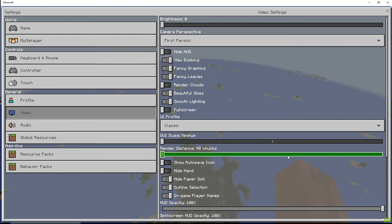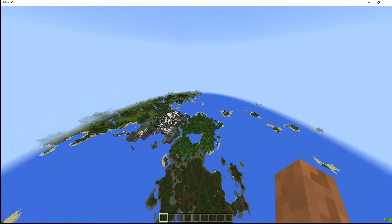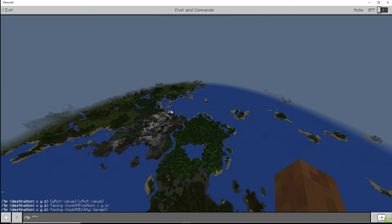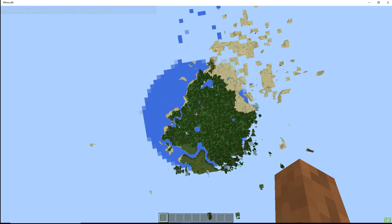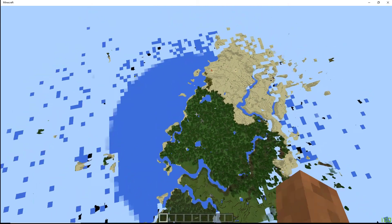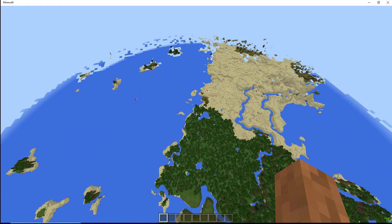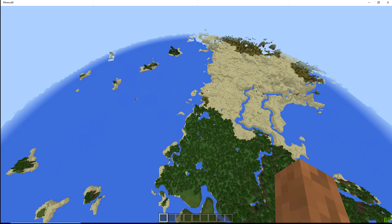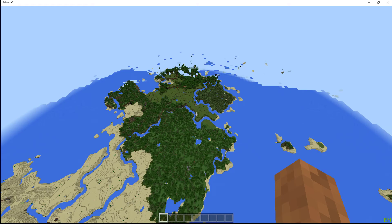Let's try different render distances — 56. I'll do a TP to go somewhere far away so it generates completely new chunks, so we can see how fast it is. FPS is a little low but who cares. It's rendering — and it's almost done, because I can see the fog. Welcome to the other side.